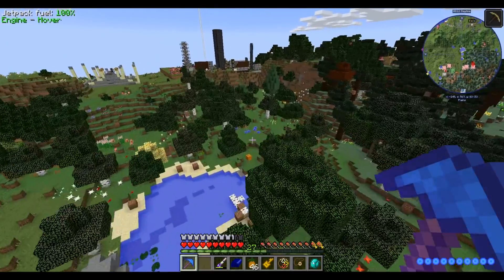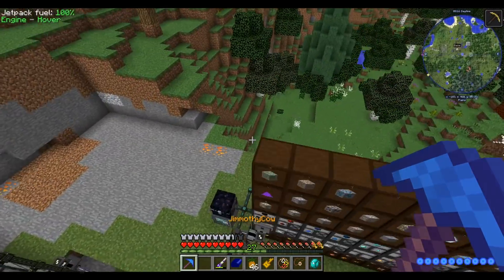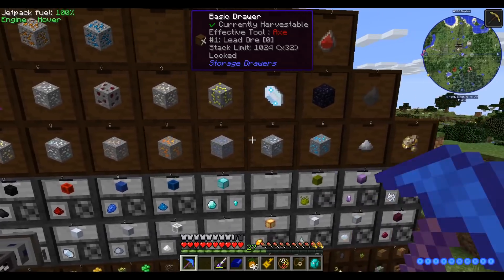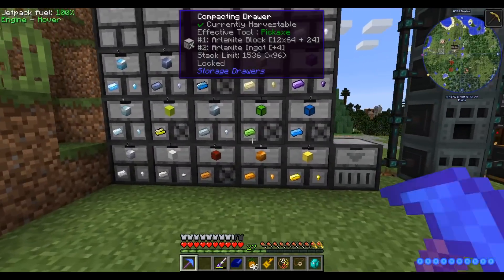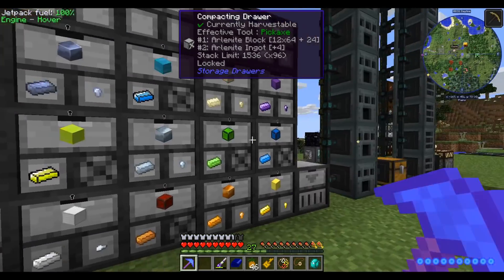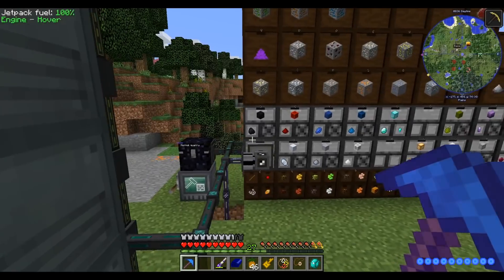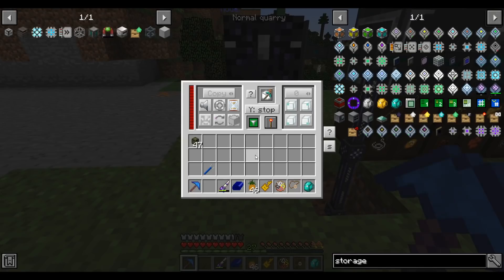We dug all the resources out of the dirt here so now we have to go dig up resources somewhere else. We've also turned everything from ore form into ingot form. 700 stacks of iron and plenty of other resources, but we need more - we always need more. So I think it's time we upgrade our quarry.